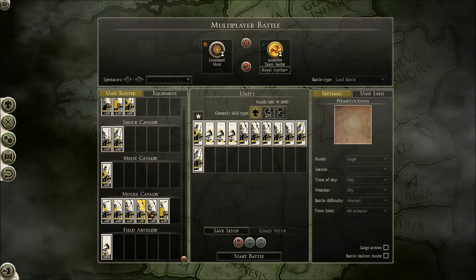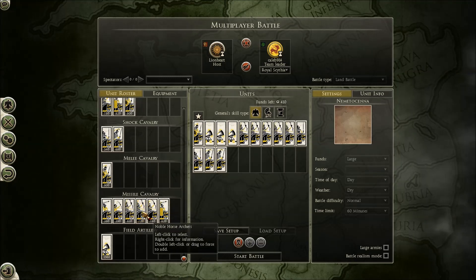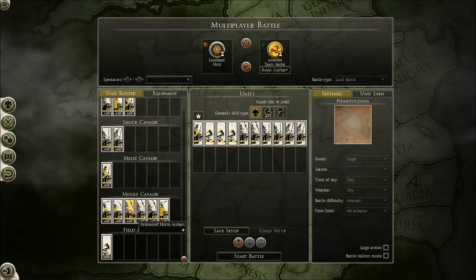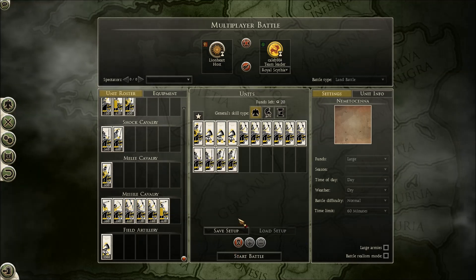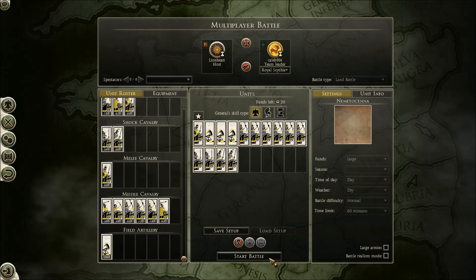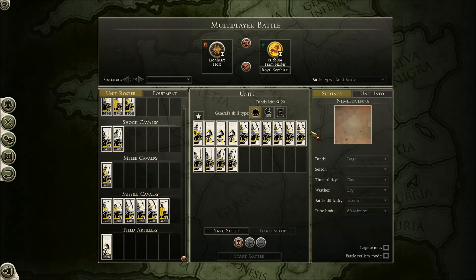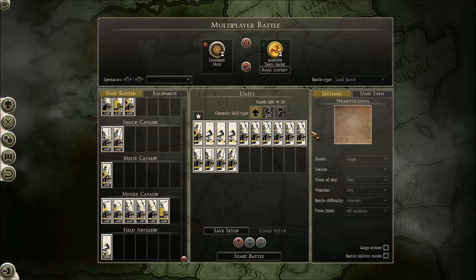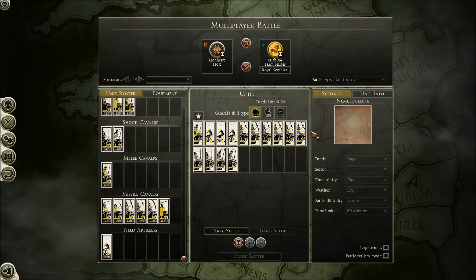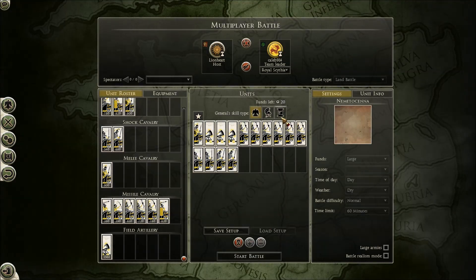I recruited some lancers and some Noble Horse Archers. I decided that slightly lower-tier ones would be better because I could get a few more of them, since these guys run out of ammo kind of fast — and so does the artillery, actually. It's a little odd how little ammunition the artillery has, but I guess it's to balance things out. Artillery is really effective in Rome 2, more effective than in Empire, and definitely much more effective than in the original Rome, where artillery was more or less useless on the battlefield except maybe in bridge battles or for taking down enemy walls.